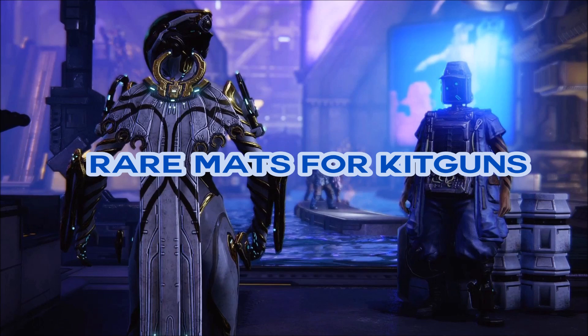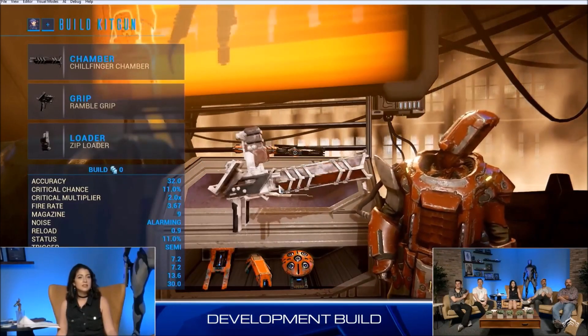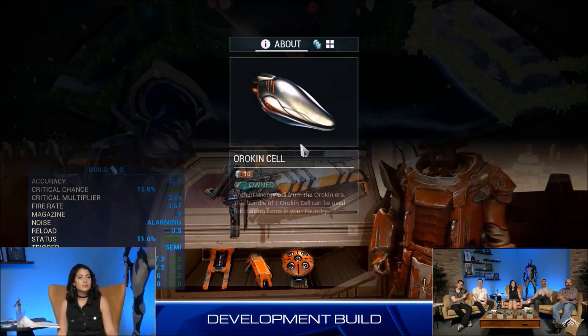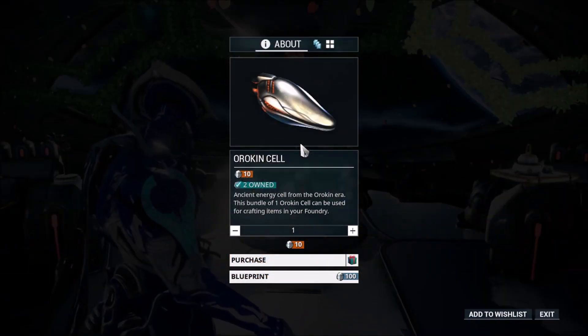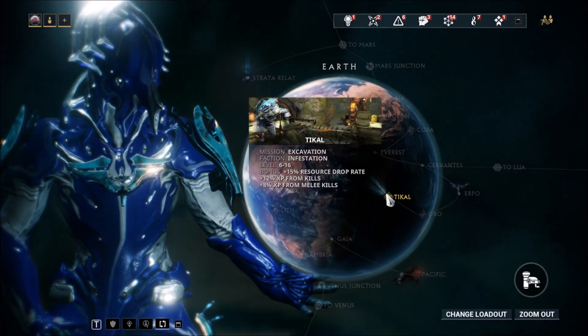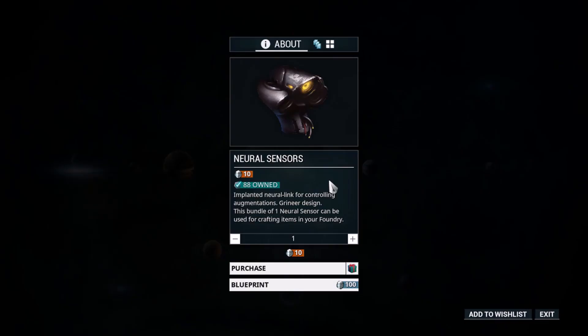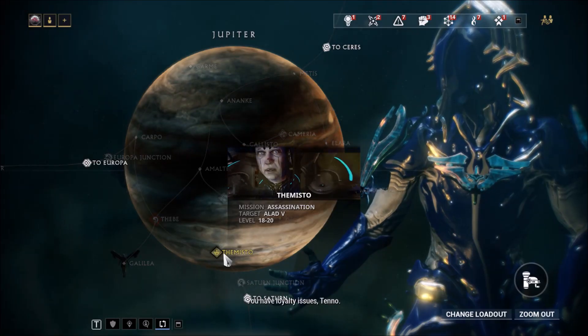With the release of kit guns, you'll likely need a bunch of rare resources to craft them, as we saw with Zaws — namely Orokin Cells, which you can farm at Gabii on Ceres; Neurodes, which you can farm at Tikal on Earth or Tycho and Plato on Lua; and Neural Sensors, which you can farm at Themisto on Jupiter.